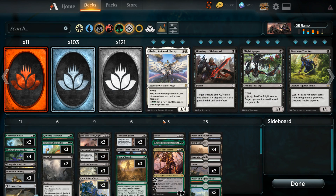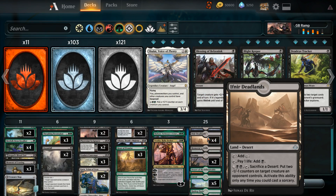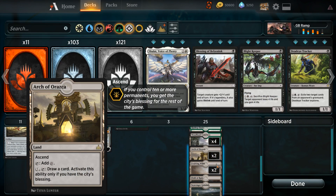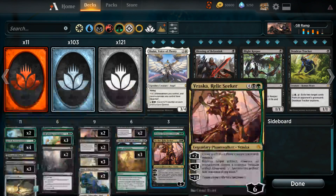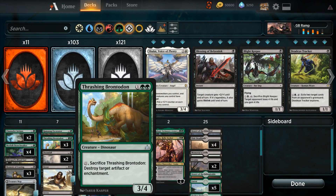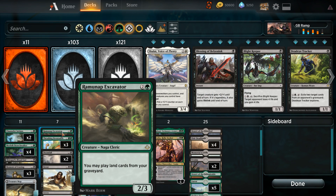In the meantime, playing along, we have cards that are just pretty fun. I love Hour of Promise. It can fetch me things like Ifnir Deadlands to kill creatures, Arch of Vrazca to draw cards, Field of Ruin, and Scavenger Grounds for some utility out of the mana base. And then we just have some good old Planeswalkers lurking around. This Neverdreed turn can actually hang out in the three-drops, where Thrashing Brontodon, Doomfall — and this fun little ditty Ramanap Excavator can get lands back out of our graveyard, such as Field of Ruin.